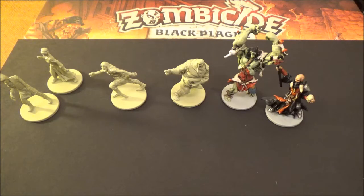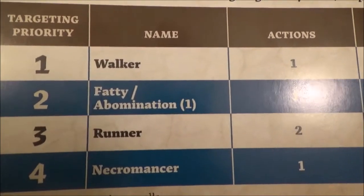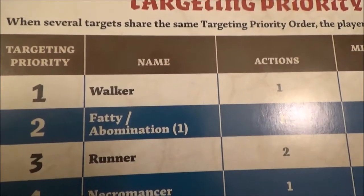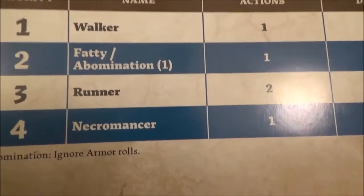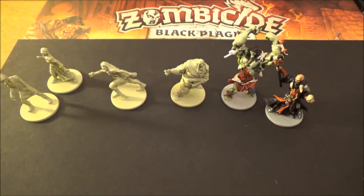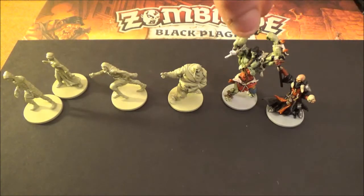The good thing about necromancers is they're not very tough - you can damage and kill them with just one hit, so any weapon in the game will kill a necromancer. You get one experience point for killing them. When you are fighting zombies, there is a targeting priority order: if you're attacking from range and attacking a zone with several types of zombie in it, the first zombie you will be attacking is a Walker, then a Fatty or Abomination, then it's a Runner, then it's a Necromancer. So if you're attacking from range, you will always kill Walkers first, then Fatties, then Runners, then the Necromancer.